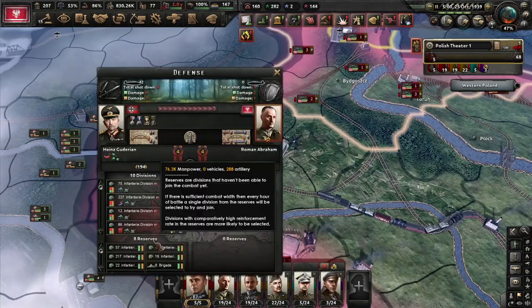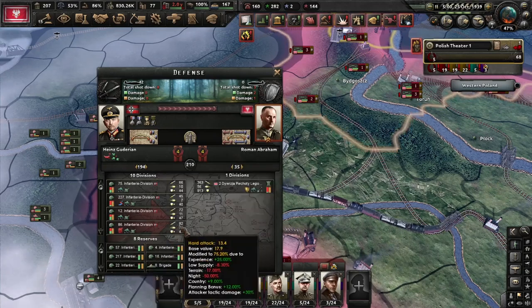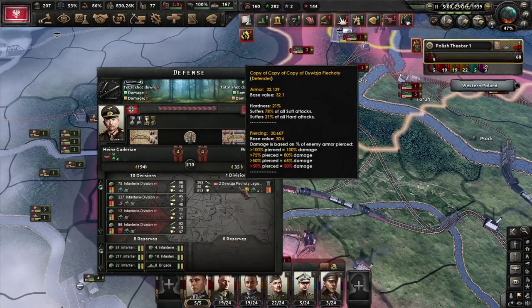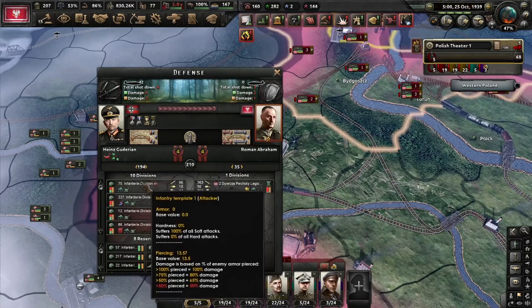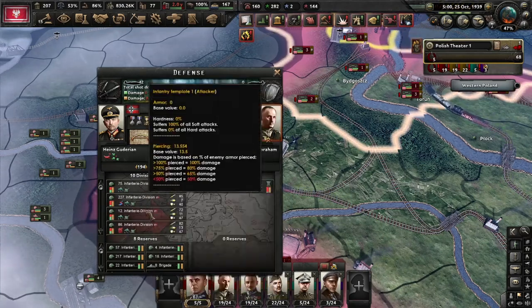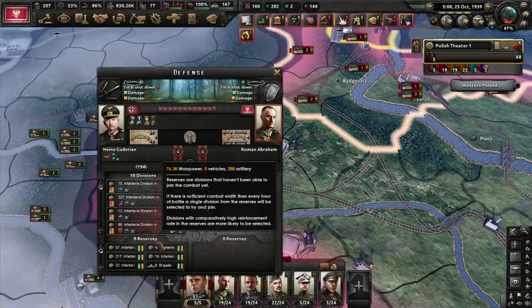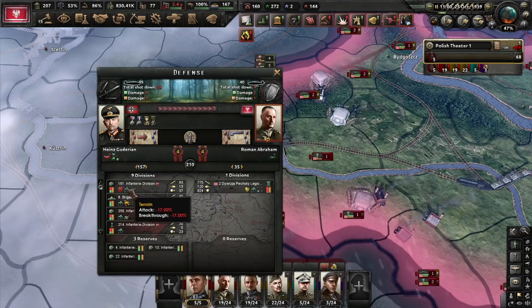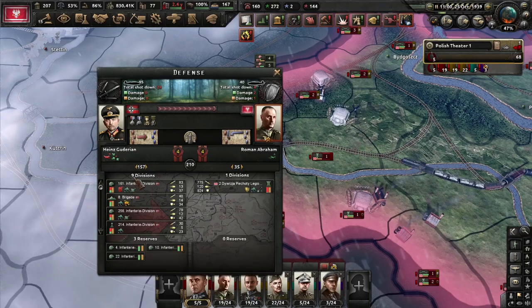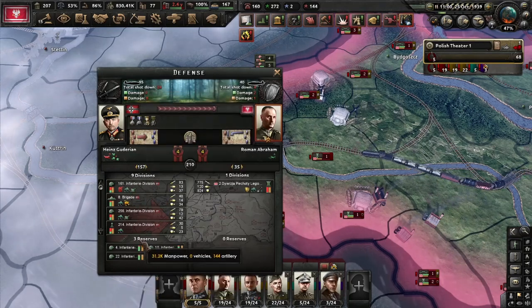I would like you to focus on this. Now we are not using the signal company, and as you can see we are almost defeated as Poland — we still have 10 divisions of the Sherman on the front line and 8 in reserve. Now using the signal company, they have just 9 divisions on the front line and 3 in reserve.